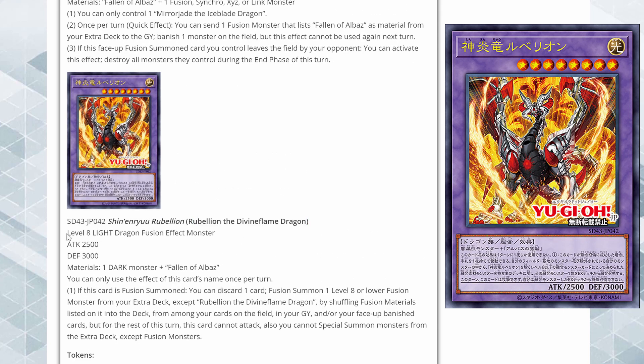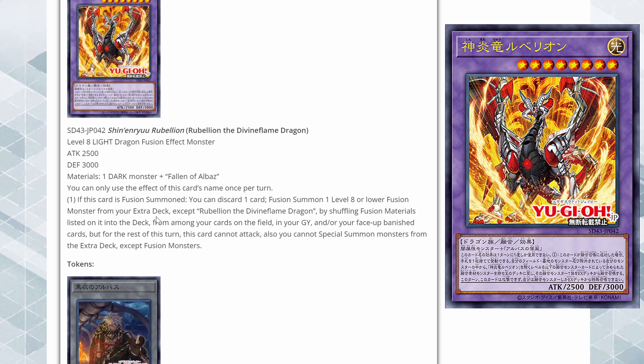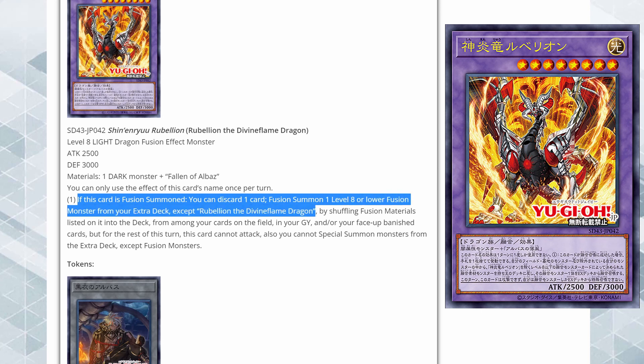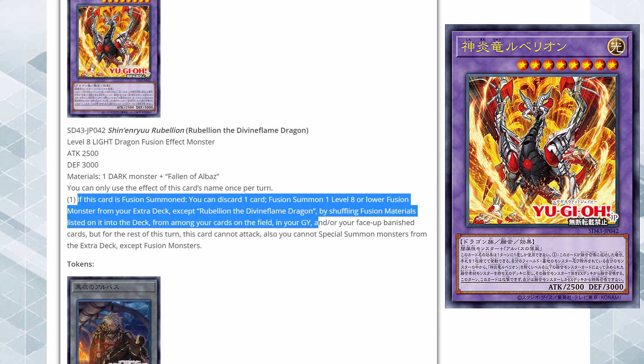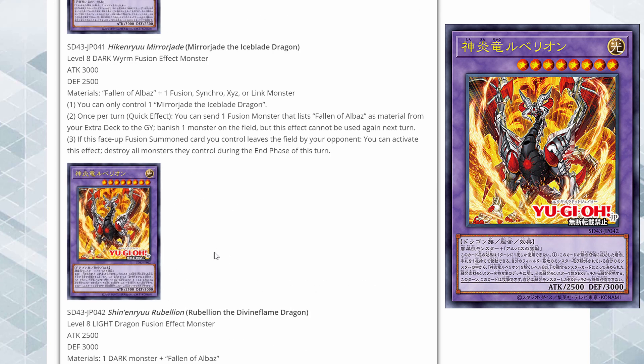Then we have Rebellion the Divine Flame Dragon, which is a level 8 light dragon fusion effect monster — the counterpart to Mirror Jade. It requires a dark monster and one Fallen of Albaz. A lot of decks are dark, so it's still very relevant with Super Poly. If this card is fusion summoned, you can discard one card to fusion summon one level 8 or lower monster from your extra deck by shuffling the fusion materials listed on it into the deck from among your cards on your field, graveyard, and face-down banished cards — but for the rest of that turn this card cannot attack and you cannot special summon monsters from the extra deck except fusion monsters.